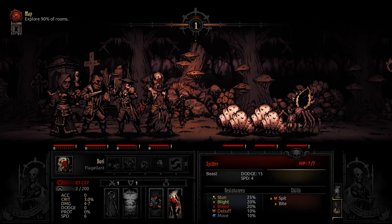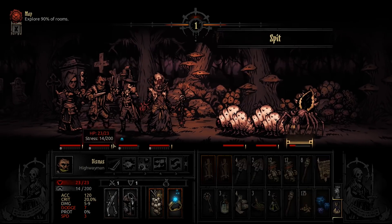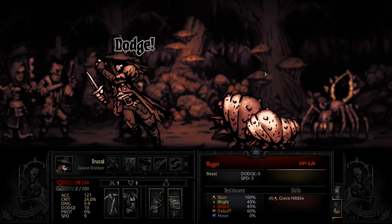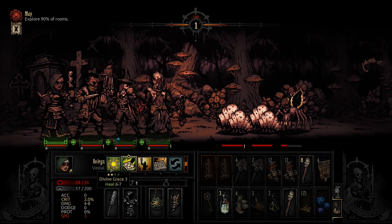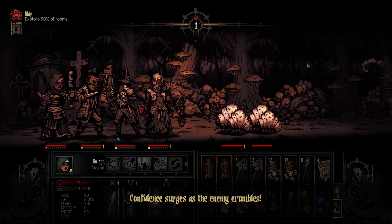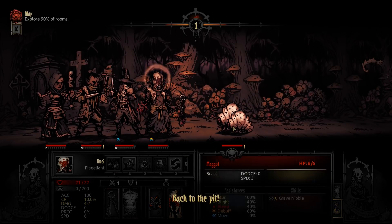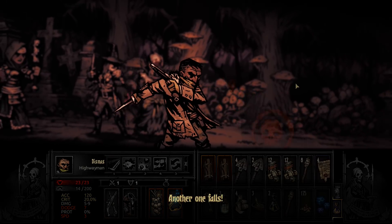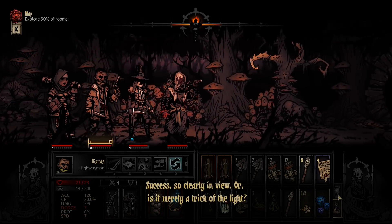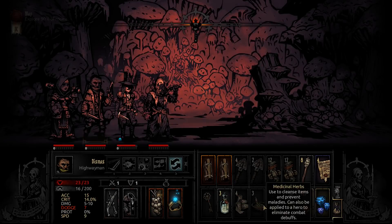Here they are - two maggots and a spider, no problem. That's the blight attack. We don't need healing, let's just use judgment. One more and done. Pretty easy run so far - I assume we'll run into harder groups than this, we probably will.